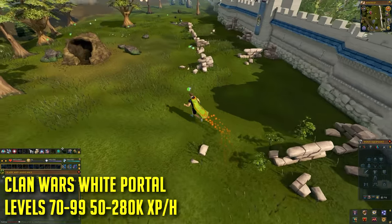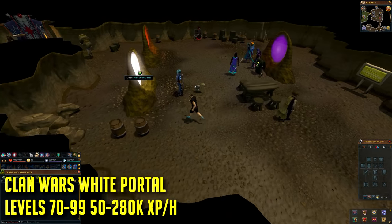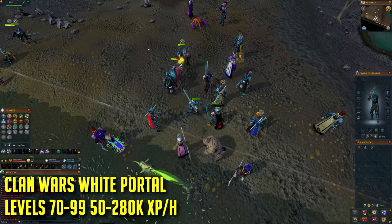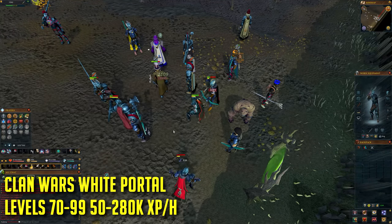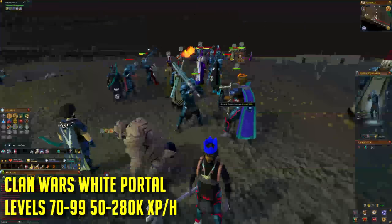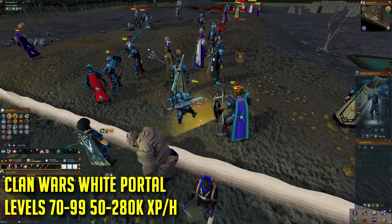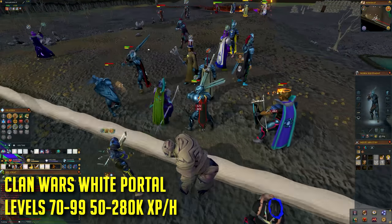Finally, the best way to train — though hard to utilize since clan wars isn't very active — is the clan wars white portal. This can be started at level one but you won't get much experience unless you're killing a friend or fighting without armor. At high combat levels it can be almost 300k experience per hour by consistently killing lower-level or higher-level opponents. Do keep in mind this place is very toxic and the community is not welcoming — there's a lot of negativity, so just ignore it and keep playing if you choose this method.